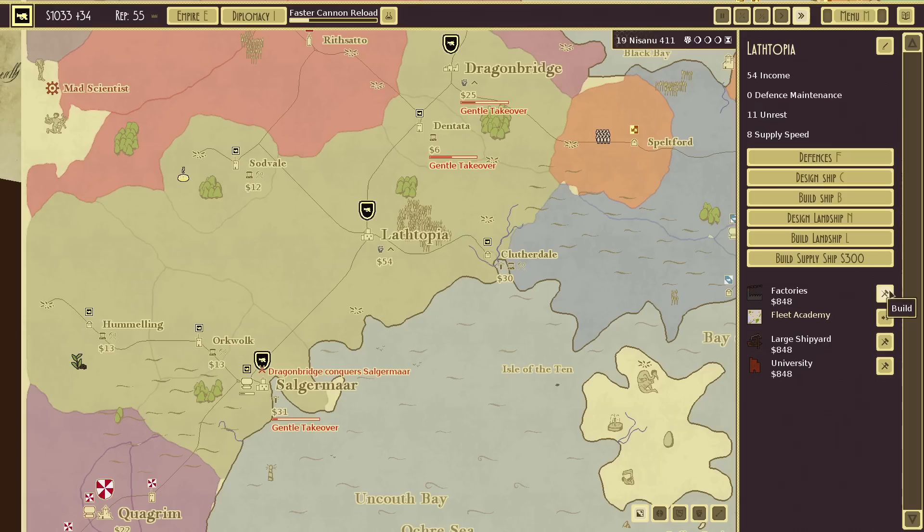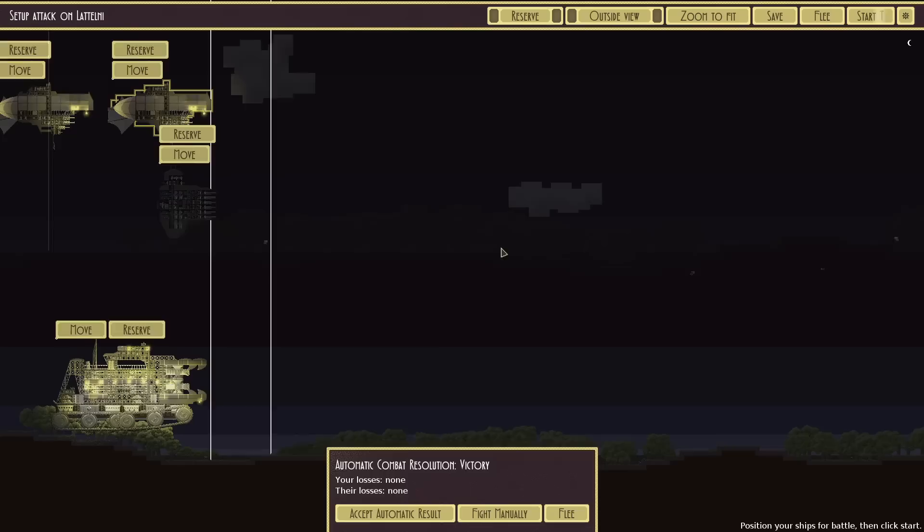Gentle takeover of the thing which is already mine — incredibly annoying. I'm going to build a factory on a side note because I need more money. We're already there. This will be the last of their forces — I imagine they're probably going to give up straight away. Victory.